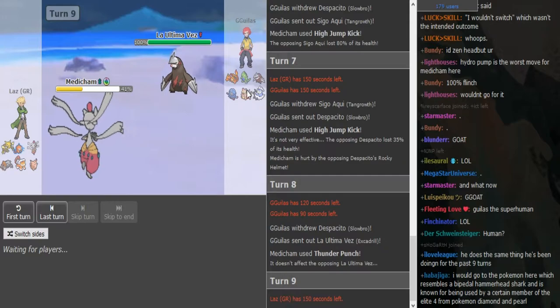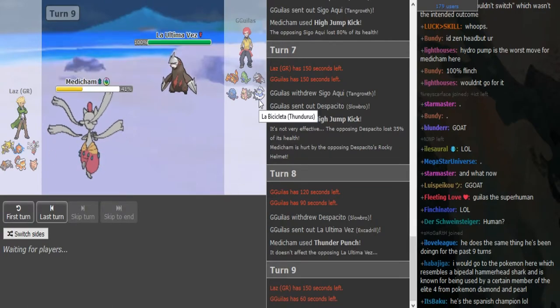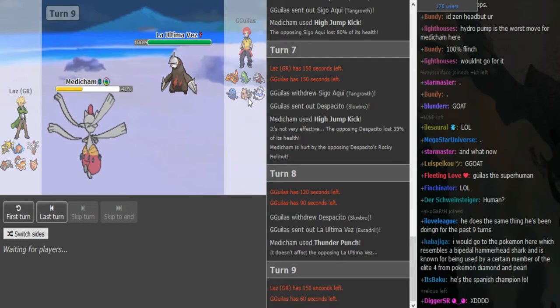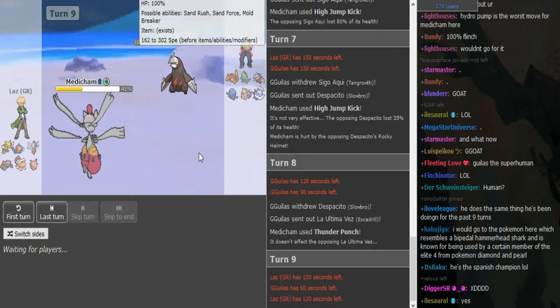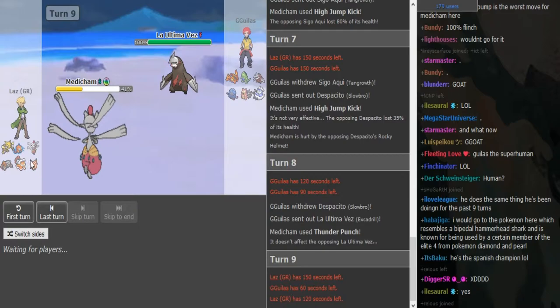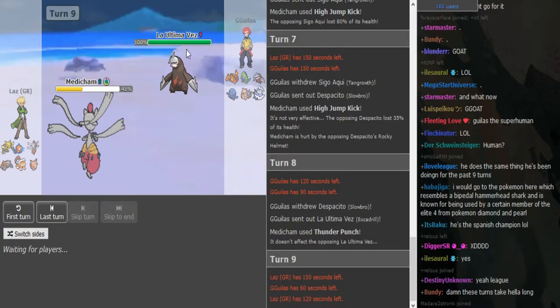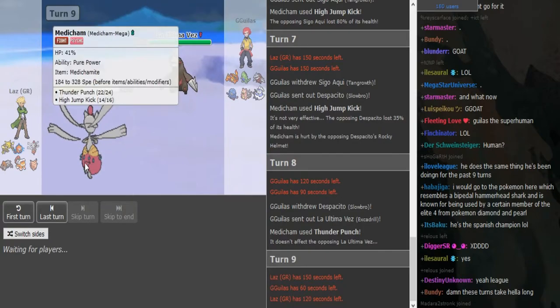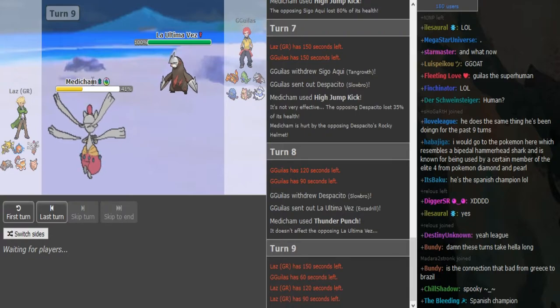If he hits the Focus Blast on Titta that is the only way — he has to revenge it if his Drill is in Sand Rush, if it outspeeds, or if he has T-Wave on Thunderus, or if Slowbro regenerates enough health to live a Shadow Ball. At the moment Slowbro should be healthy enough to live one Shadow Ball, but it could not switch into Alakazam. He's either gonna go for Iron Head on the Rotom slash Landorus or he's gonna double out. I would double into something that covers Rotom and Landorus — probably Thunderus or Zard.